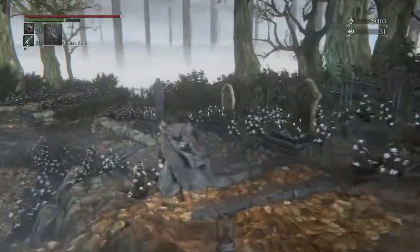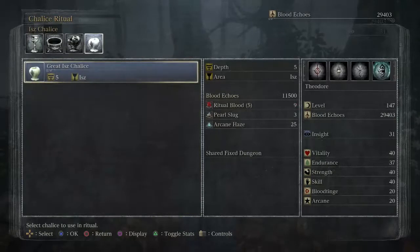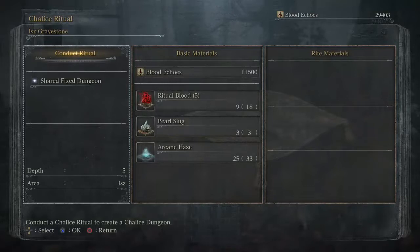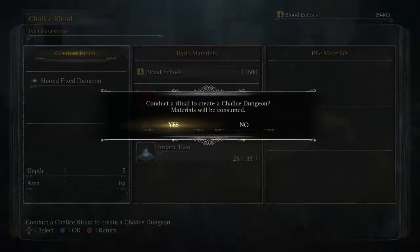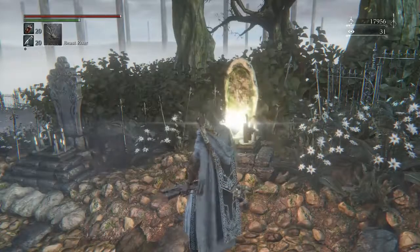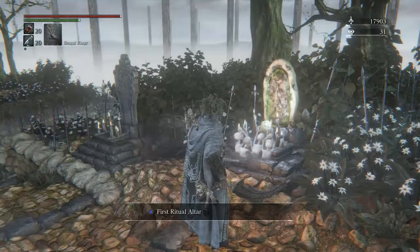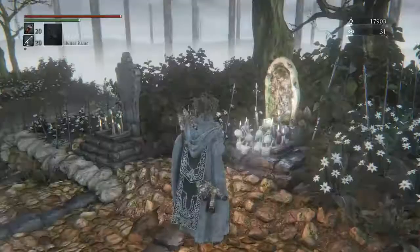Now I think we're ready. 11,500 blood echoes, 9 depth 5 ritual bloods, 3 pearl slugs — which I just happen to have enough of — and 25 arcane haze. Let's do this. It's going to use up every last pearl slug I have, so let's hope it gives me more, otherwise I won't be able to explore those root dungeons that I spent an entire month trying to get the I-rune from.